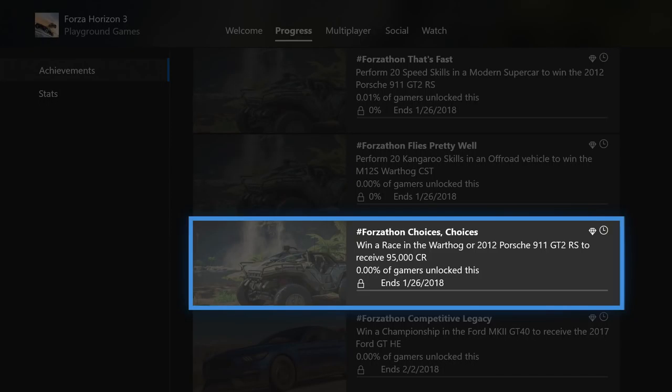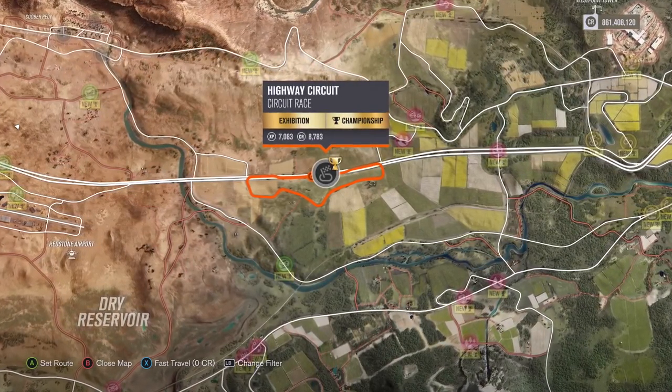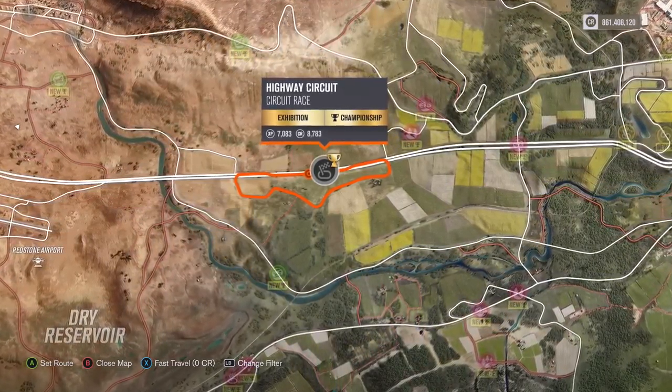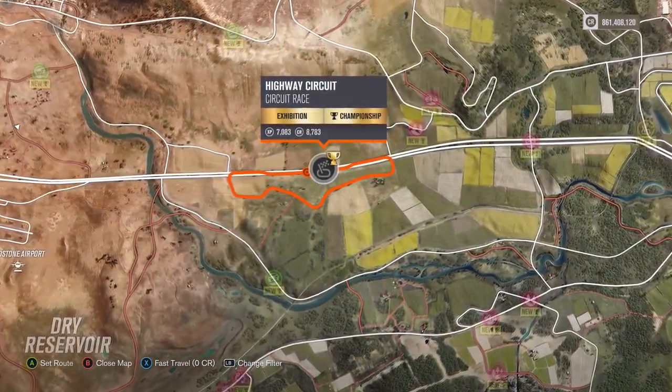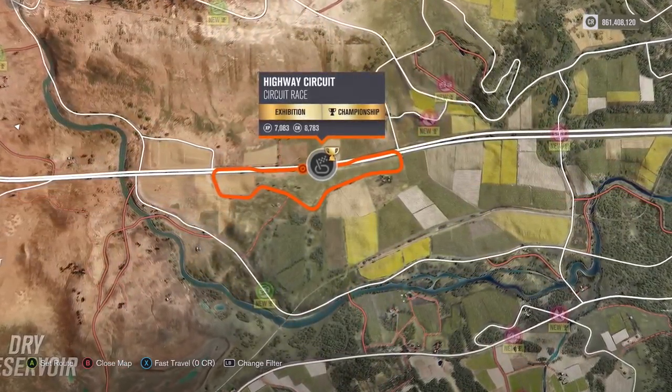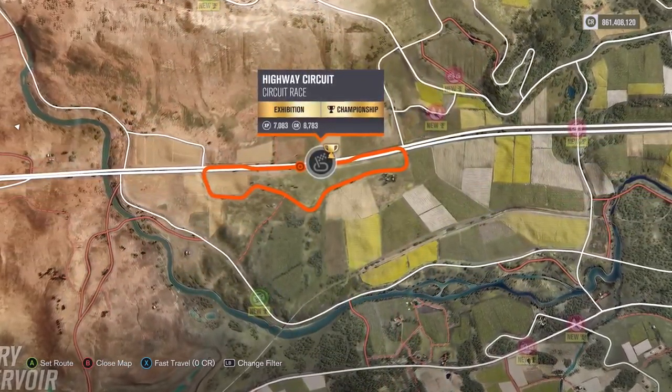For the final event, you need to win a race while using either the 911 GT2 RS or the Halo Warthog that you just won during this Forzathon event to attain 95,000 credits. I'm going to be taking the Porsche over to this track on the highway and run a quick race around the circuit because it's a lot faster than the Warthog. Just remember that you have to win this race to receive your prize.